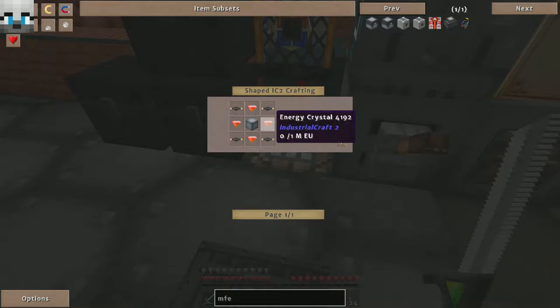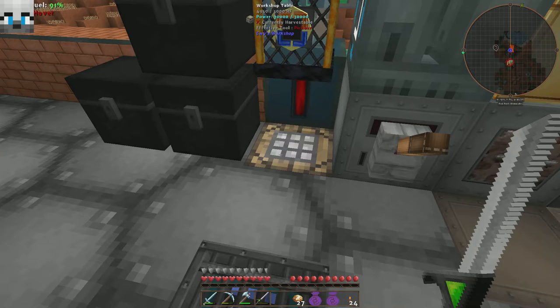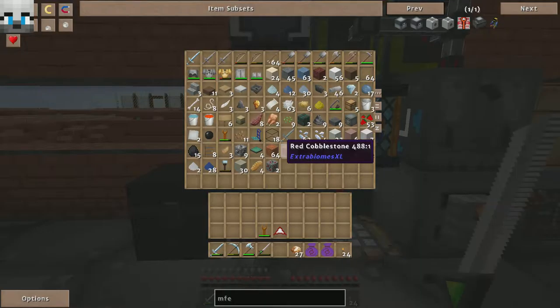For the MFE we need four energy crystals, which I've already got, a basic machine casing, and insulated gold cable which takes two rubbers. I might have to grow some rubber trees and go off camera. Yeah, just one rubber — I don't think I have any MFR rubber either, so dang.